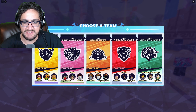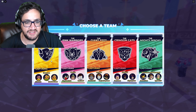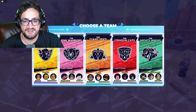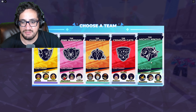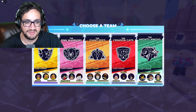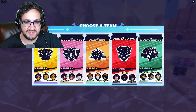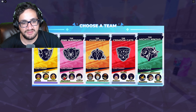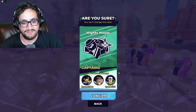Time to choose a team: the Angry Canary, the Pink Warriors, the Giant Feet, the Crimson Cats, or the Mighty Ninjas. I like the idea of the Mighty Ninjas — the Crimson Cats are pretty cool too, but I'm going to go Mighty Ninjas. Confirm!